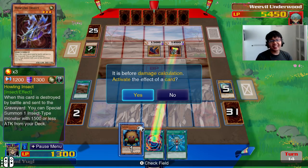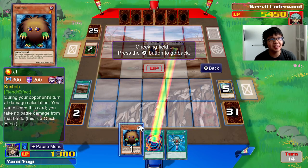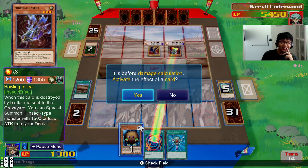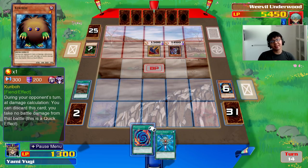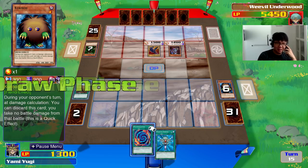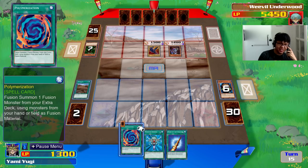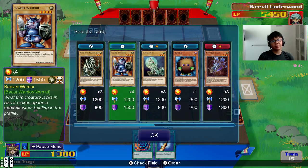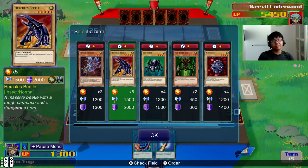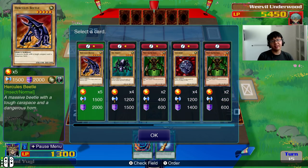I literally only have 100 life left! Is Kuriboh going to save me? I think I better activate it. And then Horn of the Unicorn comes back and restricts my plays again because I can't draw into a monster. Now I have no choice but to play Monster Reborn.